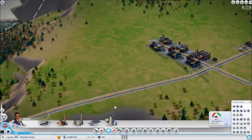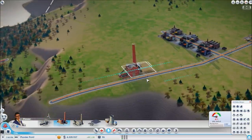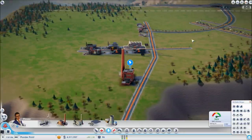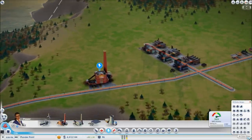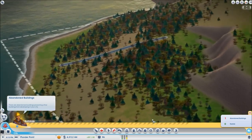Welcome back everybody to WebGamingCentral. This is the second video in our tutorial for power and utilities, and we are going to work with the coal power plant. Grab it from here and place it down, but the general rule of thumb is to keep it away from your residential. In this example I'm actually a little too close to my residential, so let's bulldoze that and bring it down here.